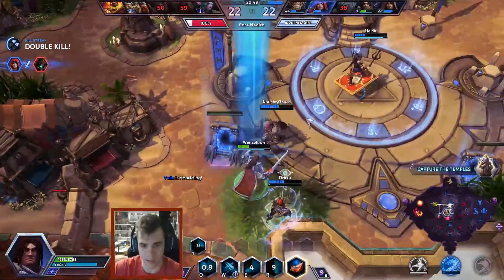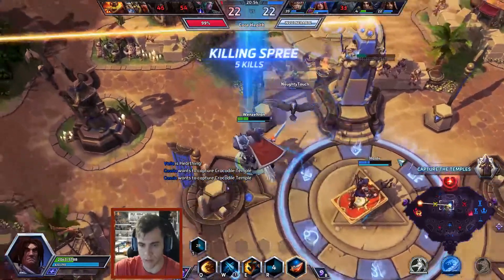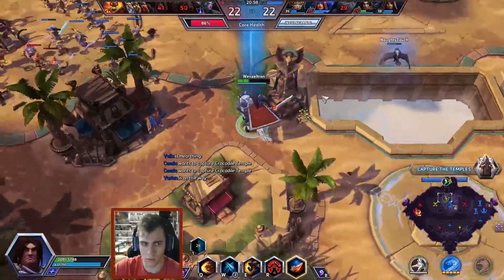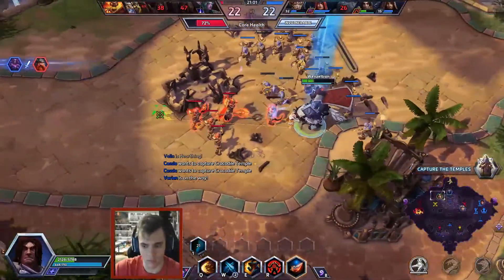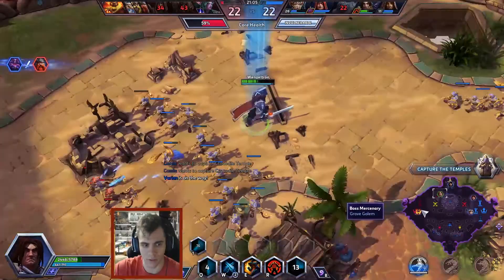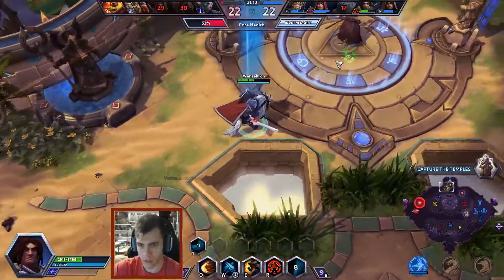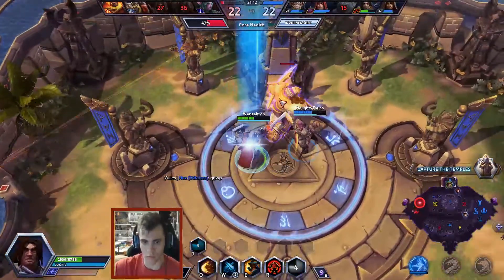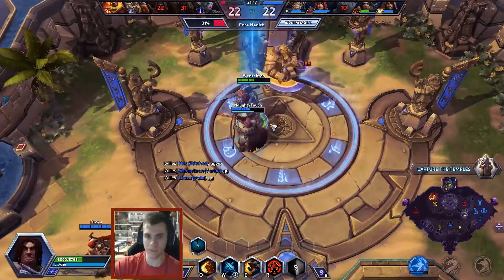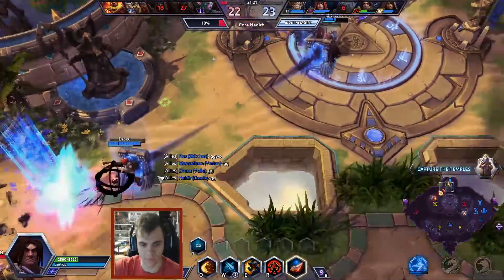Sprinting away. Tyrande is out. We got this shrine and we'll be able to rotate to the top shrine too. There are four shots going in right now, and we do have boss on core — I think that's going to be game. We're very close to it. After we get this shrine — and that's game, peeps! This is how you do Varian. Tank Varian for the win!